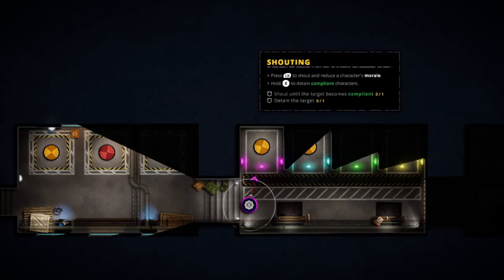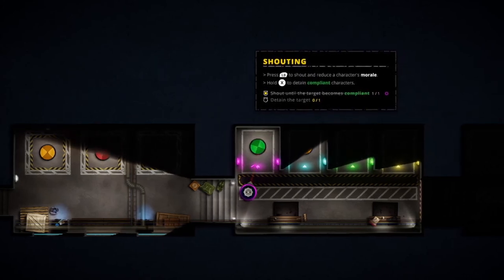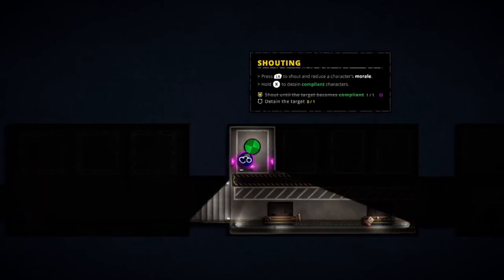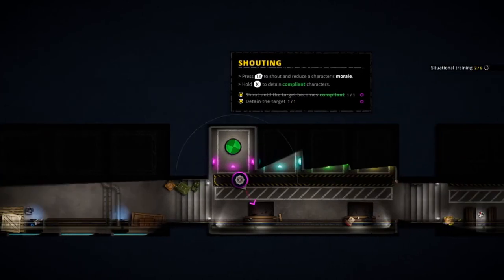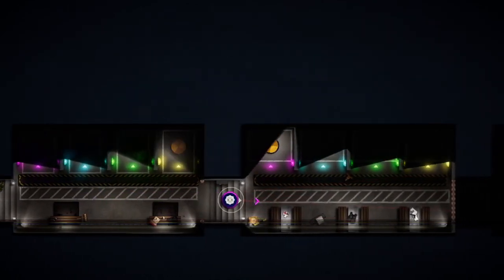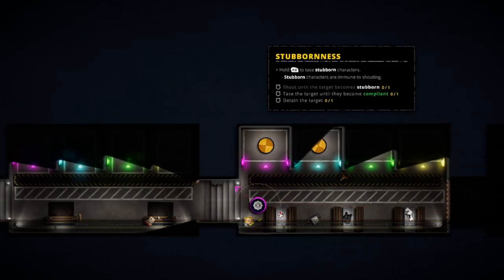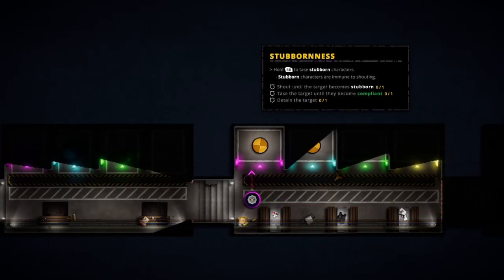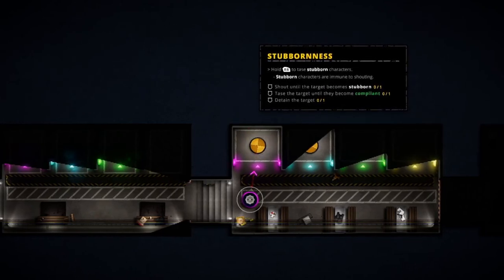Freeze! There we go — we've broken the man, so now we just handcuff him. Okay, he's been dealt with. Hold RB to taze stubborn characters — shout until the character becomes stubborn.